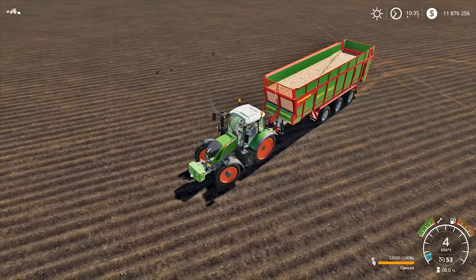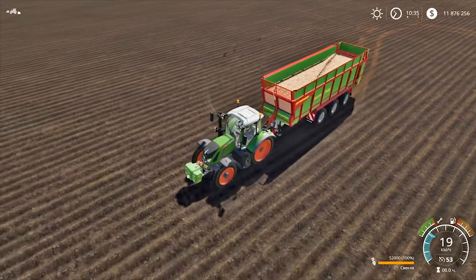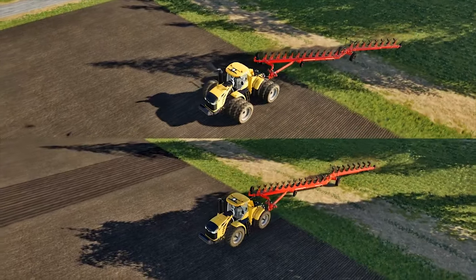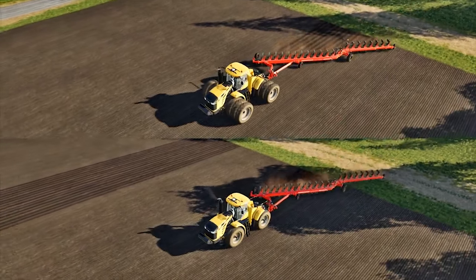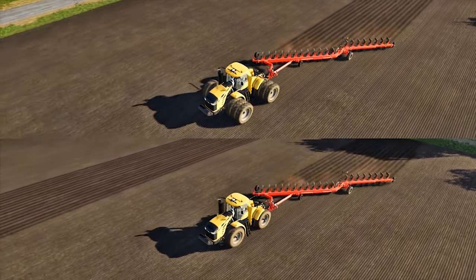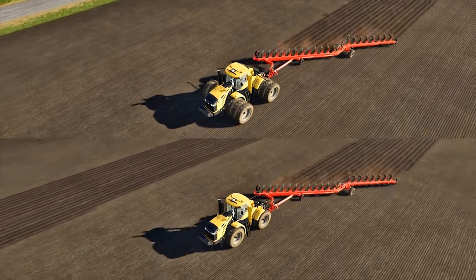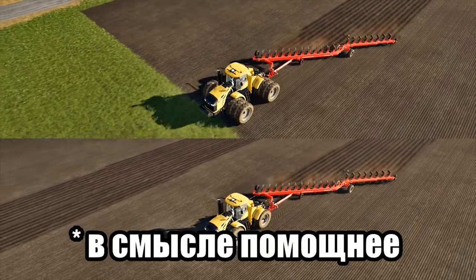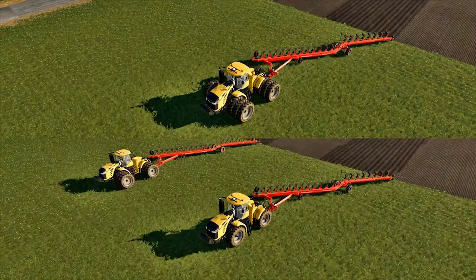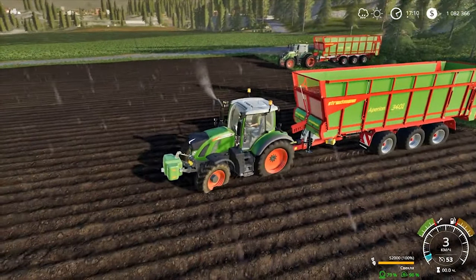To illustrate, here is the same tractor with the same weight on the same field in the vanilla game. Of course, the weak tractor with heavy loads gets stuck. What about more powerful ones? Here is the same tractor with a plow – one with triple wheels and one with standard wheels. We can still feel the difference. When it rains, driving is even more difficult.